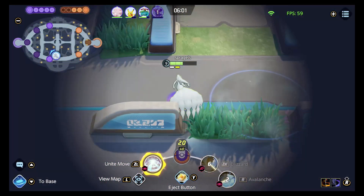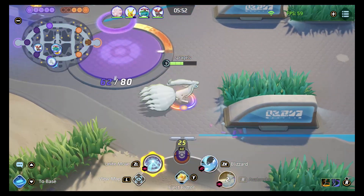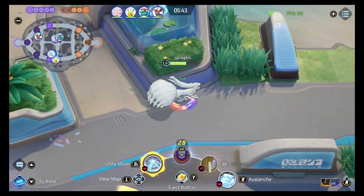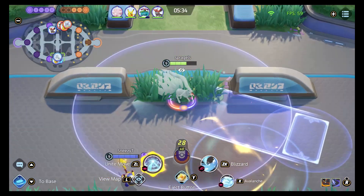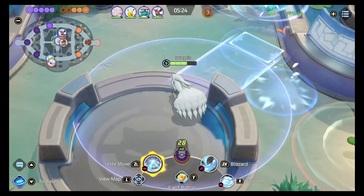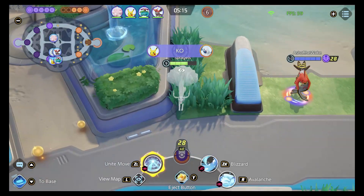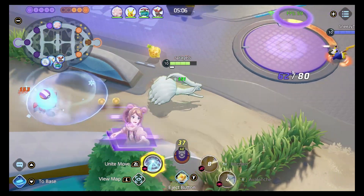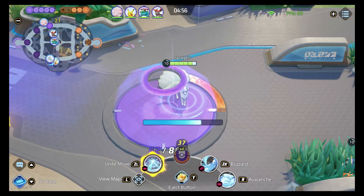Greninja comes after me and takes me out. They've got the top lane. I'm not sure if our Blissey stayed top and got Rotom or scored. Taking out some wild Pokemon and trying a blizzard-into-wall — surprised it didn't trigger. With no objective to fight over mid-game, you can lose goals or farm wild Pokemon. I see a team fight forming top so I make my way there, though bottom lane may need help too. Pikachu holds off that Absol pretty well.